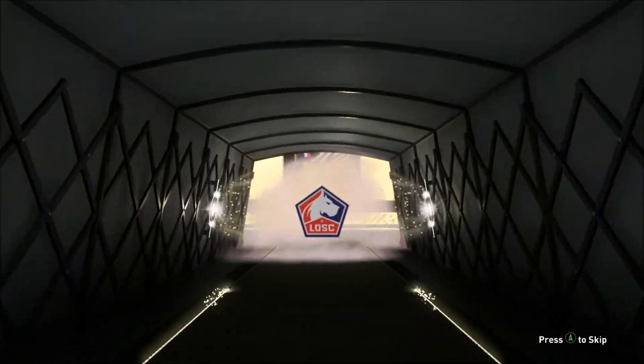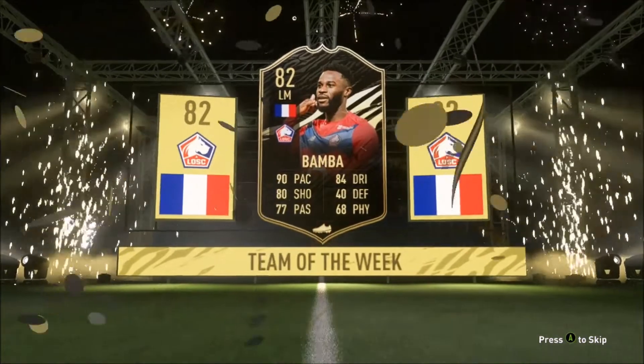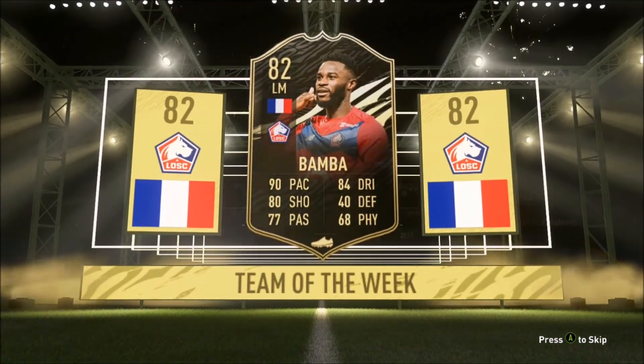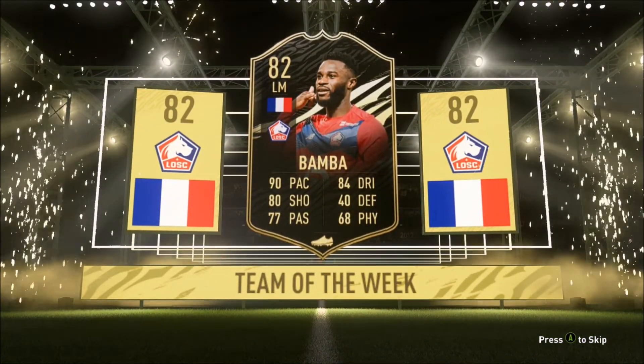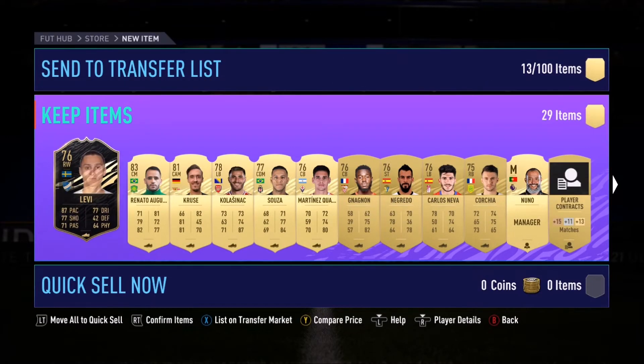And then in this pack I packed Bamba, who looks like a very, very good card, but I did sell him because he went for around 25,000 coins. He actually does fit into my team but I just think, you know what, I don't need him because I'm using Moses Simon. So I get another Team of the Week as well.